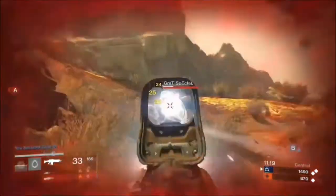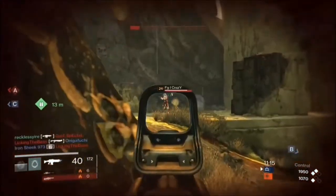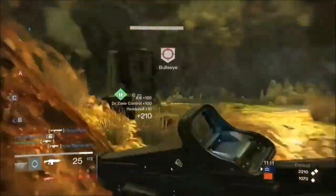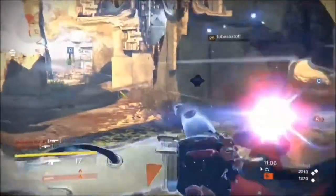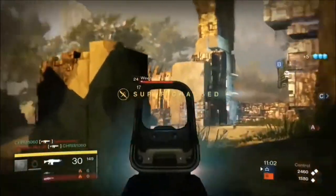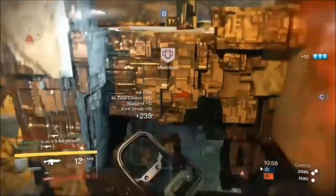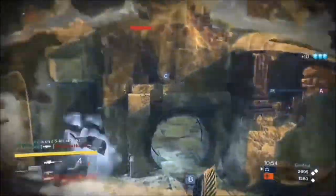Honestly, the only one of these worth using is the extremely low recoil, because without it this weapon is nearly unusable past melee range. But with that ability on, it's quite comparable to the Shingen C or the Shingen E, which are both pretty good assault rifles. It's unfortunate that there are no weapons above rare that are really comparable to them, other than this gun.